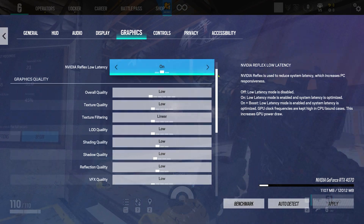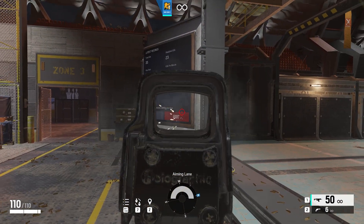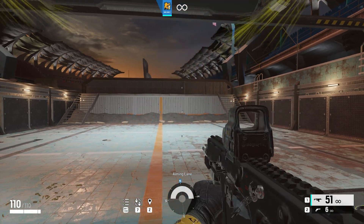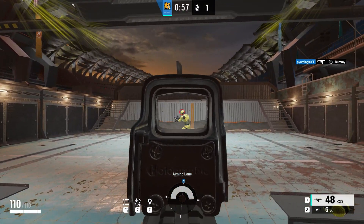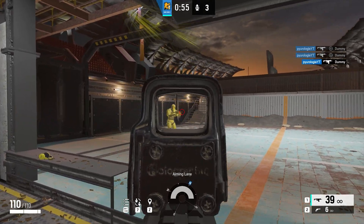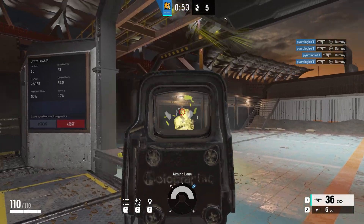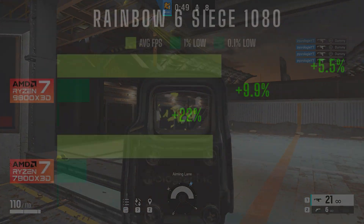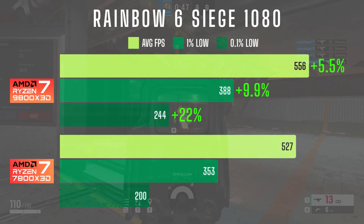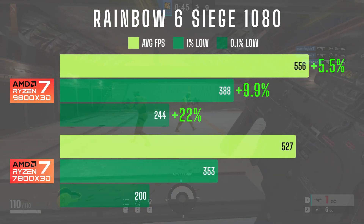Next up is Rainbow Six Siege. Since this game isn't very demanding on the GPU side, I tested it at native resolution using the lowest graphics preset. For consistency, I ran these comparisons in the shooting range using the last booth with moving target drills. I didn't realize the game had a built-in benchmark until after I finished all my testing, so if I test it again in the future I'll probably use the benchmark, but for this one I'm in the shooting range.